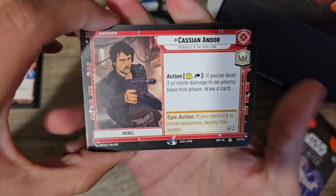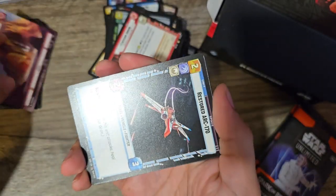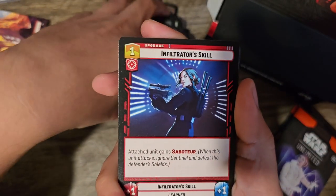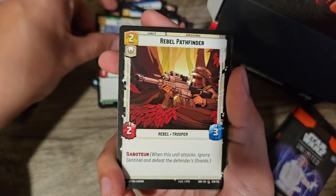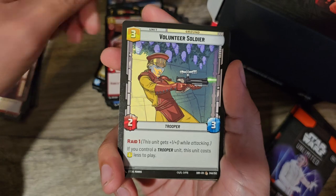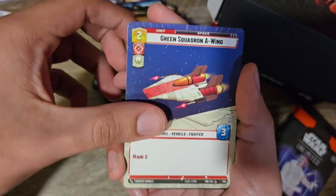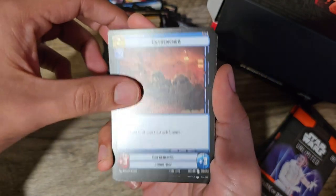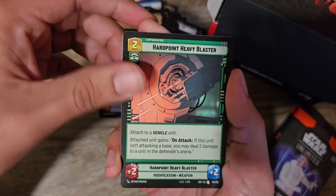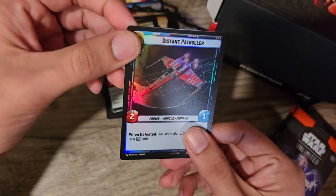Next we have Cassian — it's a Rare Leader. We have Catacombs of Cadera in Full Art — that looks cool. We got Restore. Restored Arc 170. Infiltrator Skill, an upgrade. Battlefield Marine. Rebel Pathfinder. Make an Opening. Cantina Bragrat. Volunteer Soldier. Disarm. Green Squadron A-Wing in Full Art — I'm going to put that to the side, I like that one. Entrenched. Bossk the Bounty Hunter — I think I'm making a Bossk-ish deck. Heavy Blaster. Emperor's Royal Guard, who works with Palpatine. And Distant Patroller in a Foil.